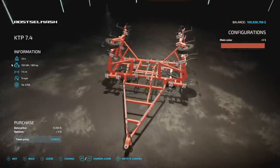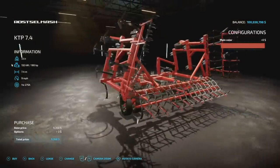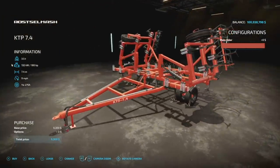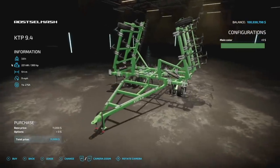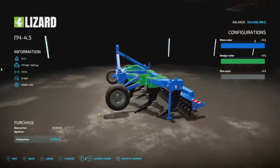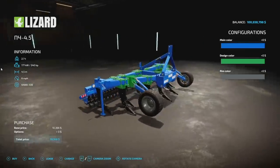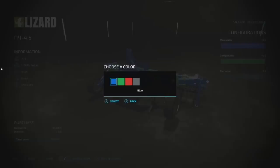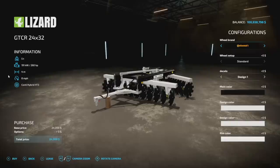Next we got a big old set of combine cultivators — big cultivators, choose what you need. Next is the subsoiler, the PCH 4.5. This bad boy requires 200 horsepower, 4.5 meter working width, six miles an hour. You've got main colors, design colors, rim colors — all the colors. We also have the Lizard GTCR pack, some new plows for everybody — a 4 meter and a 2.6 meter working width version.